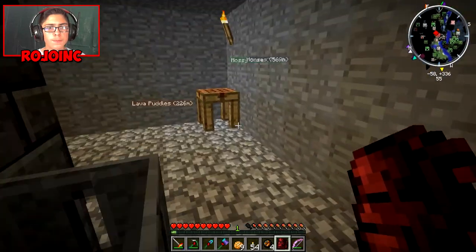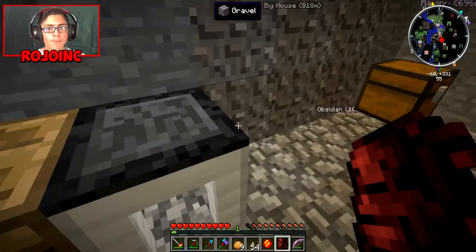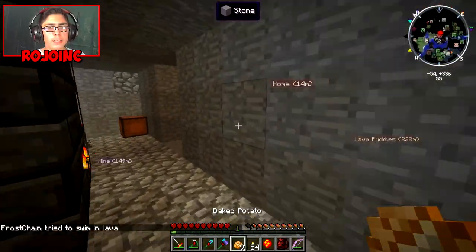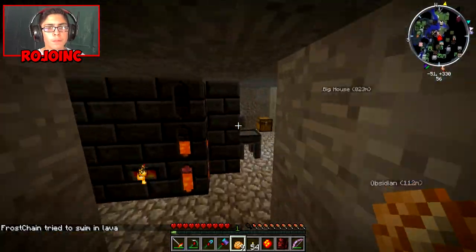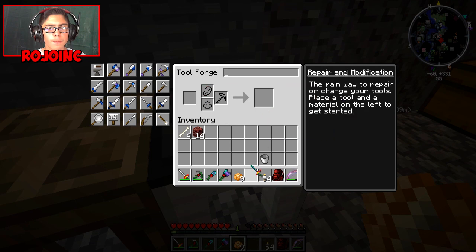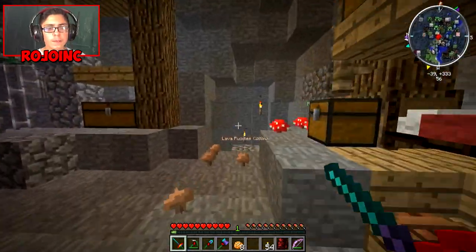Alright, I'm gonna go ahead and make myself that lava crystal. Boom boom boom. That lava crystal. Oh dang it, I need another diamond. Let me go and get that. Cory — he's not in the call, is he? Oh, this sword is just too good. I got sharpness and everything.